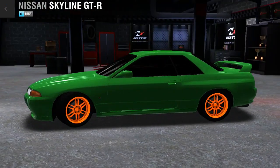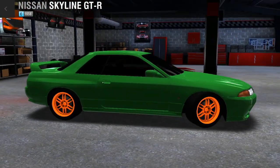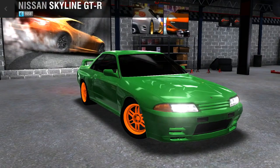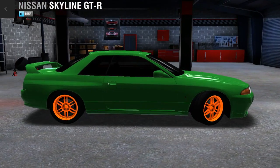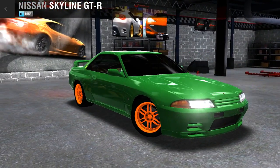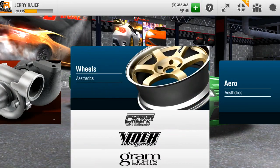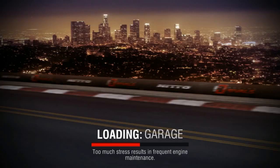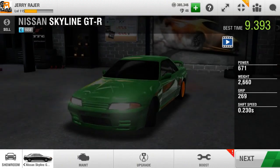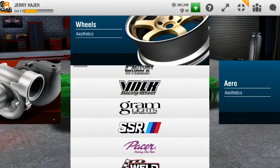So he spent around... let me calculate. He spent over 1,000 gems on this car, which is around 20 euros. So it's freaking crazy. Oh my god, this car looks sick. I'm actually not sure what rims to put on it now, but for now I think I'm gonna stick with the red lines, because they look freaking amazing.